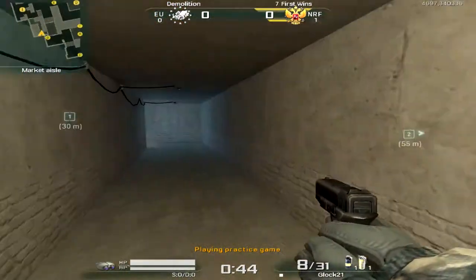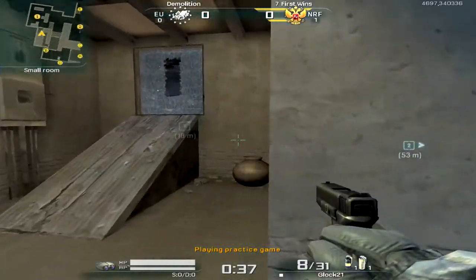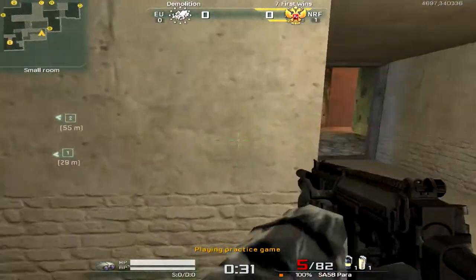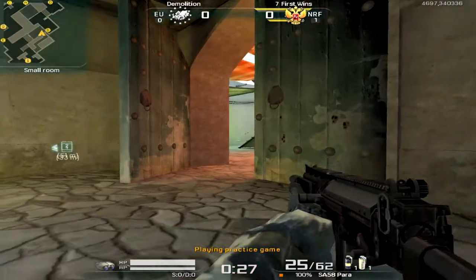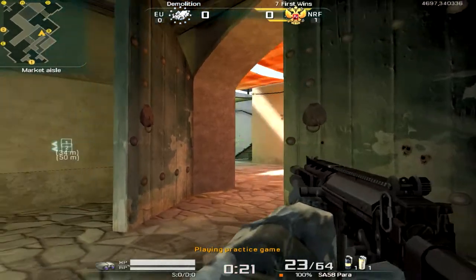Playing inside the tunnel on defense gives you nothing in return. You really don't want to play inside this tunnel — you're blocked in and you break the window for them. Just stay out of the tunnel if you're on defense. If you're stuck here and there's a scope there, you have a really hard time getting out of that position unless you can wall bang him.